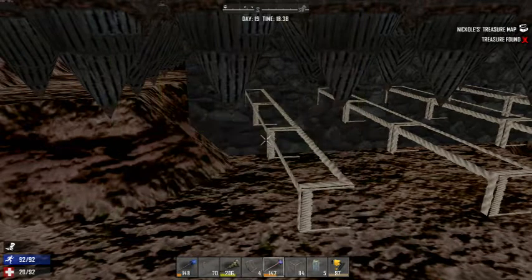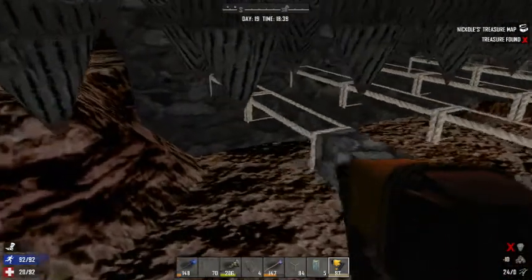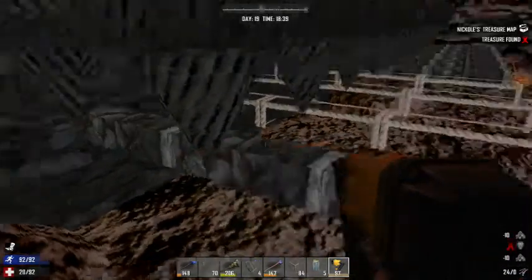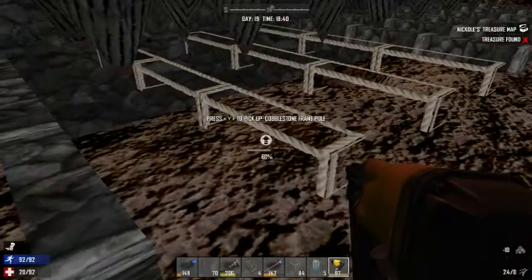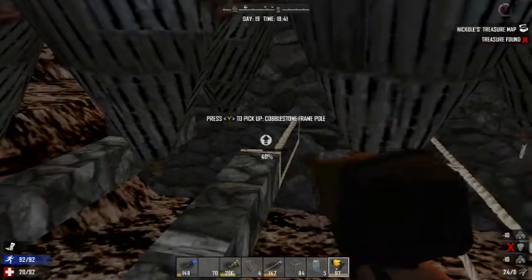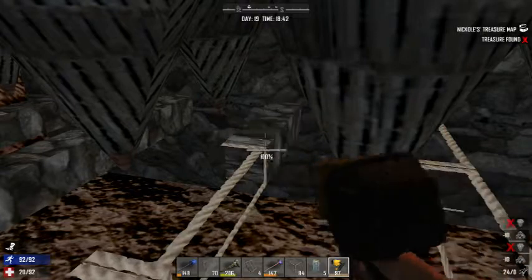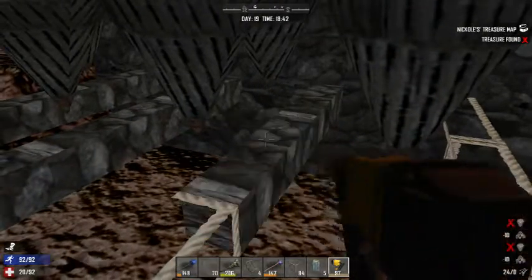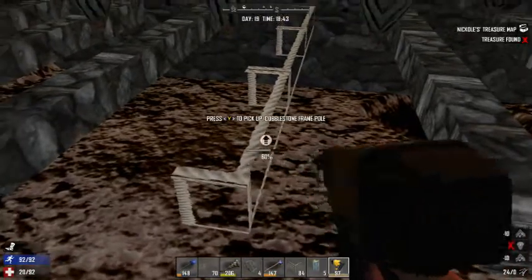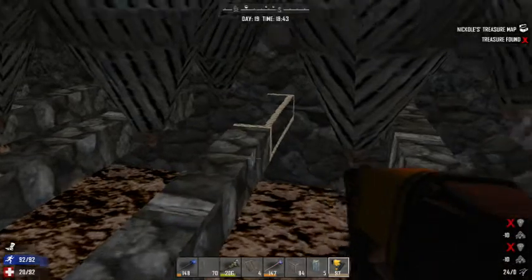Then once we get those forges over here and I finish what I'm doing right now, we can fire this stuff up and we'll have pretty good defenses. It'll be nice. And then we'll have a way to fix stuff and I just keep working on the base. Bring that forged iron too, and the mechanical parts, so that we can make the drawbridges.